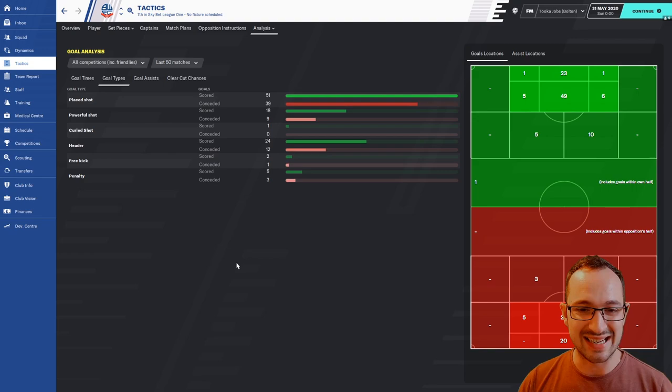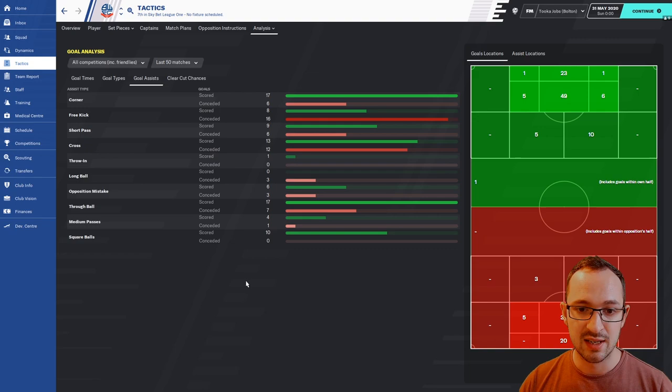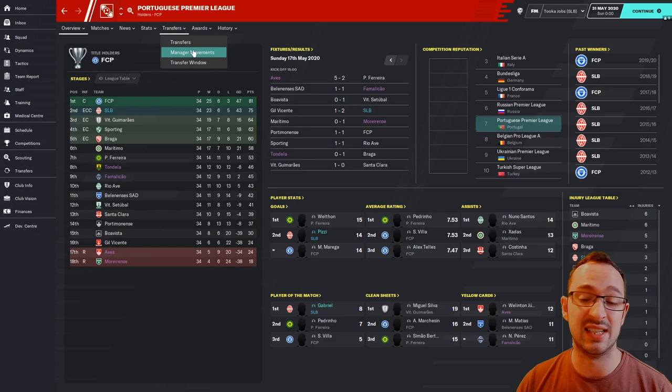Tactic analysis for Bolton: scored 101 goals which is not bad for 50 tracked matches — you've probably scored more overall. Goal types: 10 powerful shots, 1 curled shot, 24 headers, 3 free kicks, 2 penalties. Goal assists: 25 came from set pieces, the rest all open play — 13 crosses and 17 through balls, which you'd expect with attacking centre players getting through balls to the strikers.